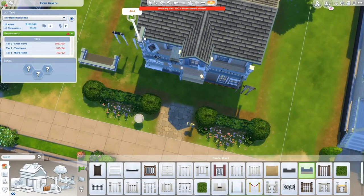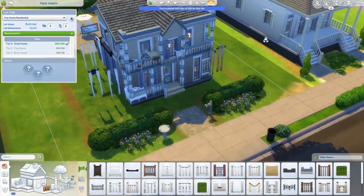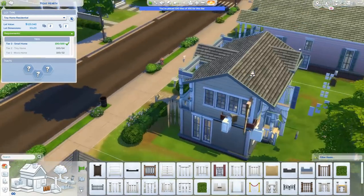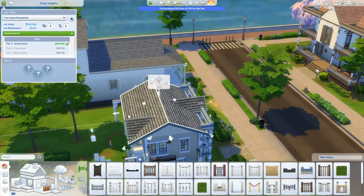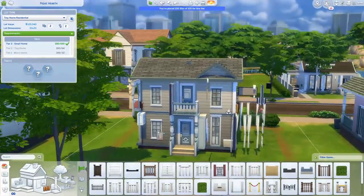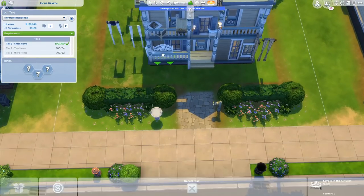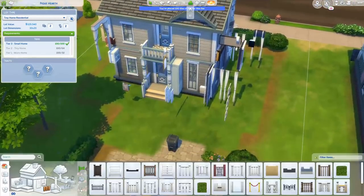Let me just interrupt my story — I made it to 100 tiles, you guys. Exactly 100 tiles! What I ended up doing is deleting that little roof piece, which worked. The facade still looks relatively similar. So it is exactly 100 tiles — it exactly meets the requirements for a Tier 3 tiny home, or I guess it's called a small home. I accomplished my goal.